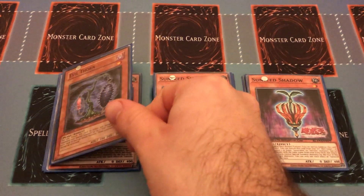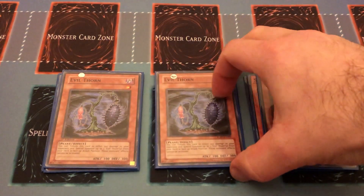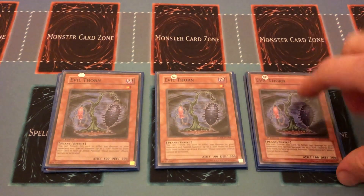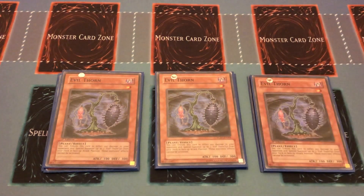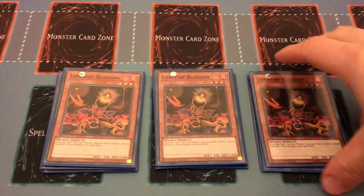Moving on, we have three copies of Evil Form — just such a good plant monster right now. It really helps get your deck going if you didn't open up with the vanilla. Being able to summon it, burn your LP for 300, and then get two bodies on board is very very nice for your link lines.